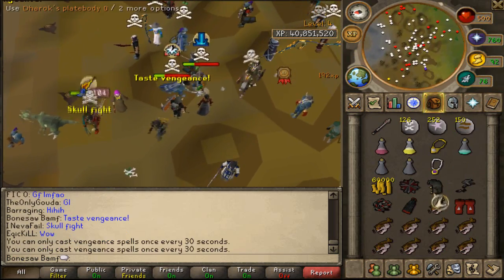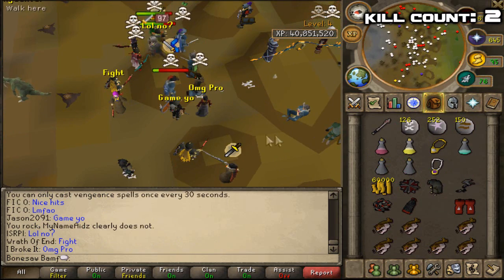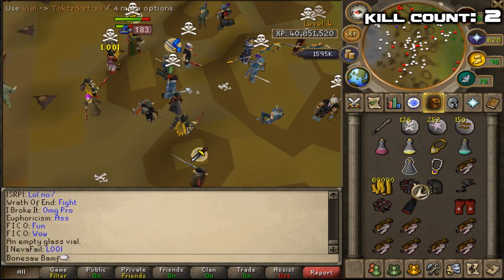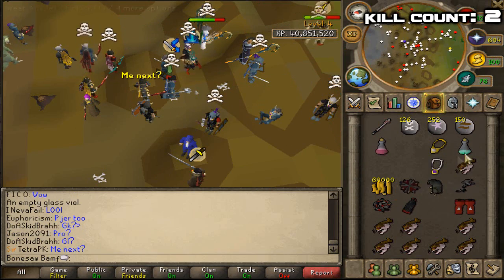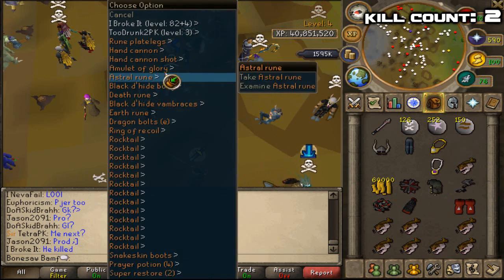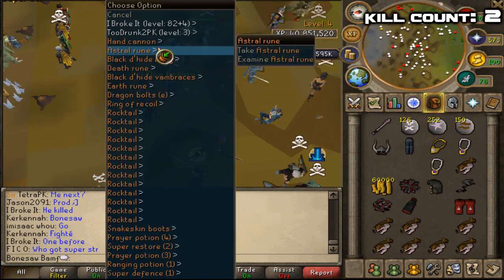Okay, here we go! Bonesaw smash! Yes! Nice! And I brewed up, so I don't have a super attack or strength now. But after this we'll pick up the stuff that he has. Let's drop that — we're gonna go for another kill. So this is 2 kills right now.